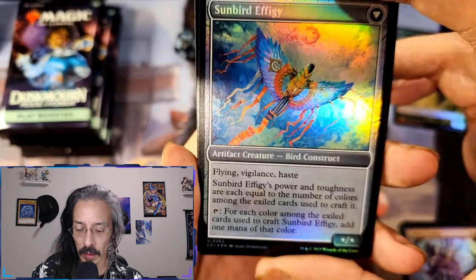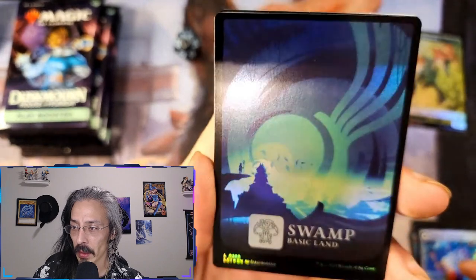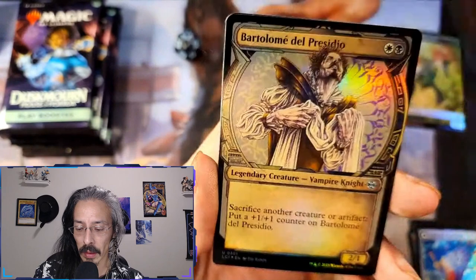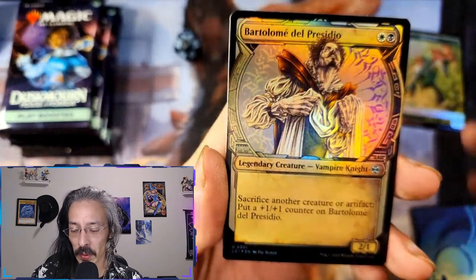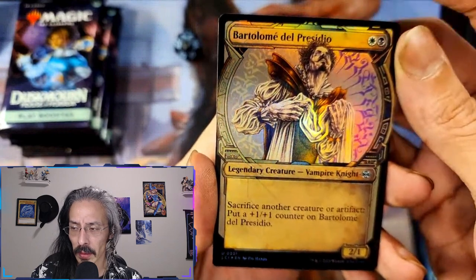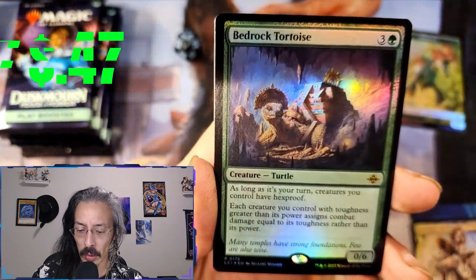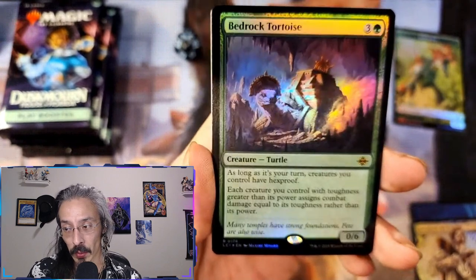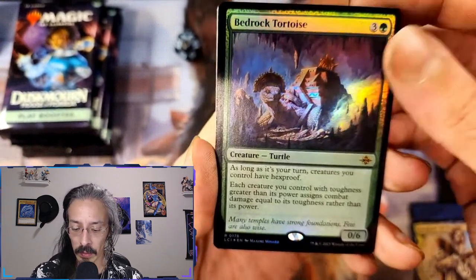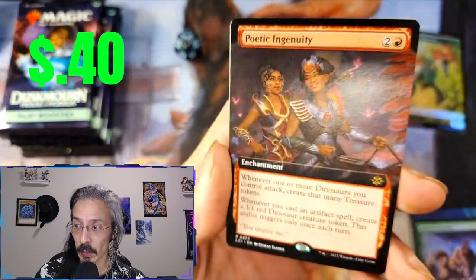The number of colors among the exile cards used to craft it — so it can really only be up to a plus five. And that is a swamp, a black swamp for Excellent — that's pretty cool. Wouldn't it be hilarious, wouldn't it be just so funny, if I pulled a Monocrypt after it got banned and just got absolutely crapped on in value? And then we have Redrock Tortoise with six — as long as it's your turn, creatures you control have hexproof. Well, wouldn't that be nice.